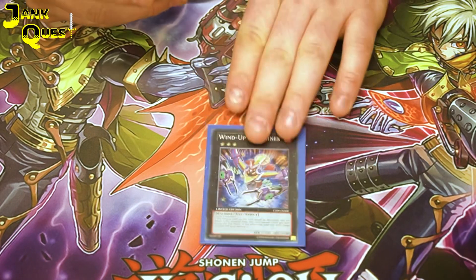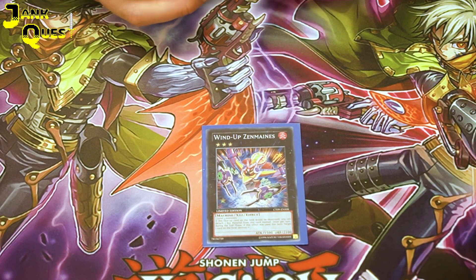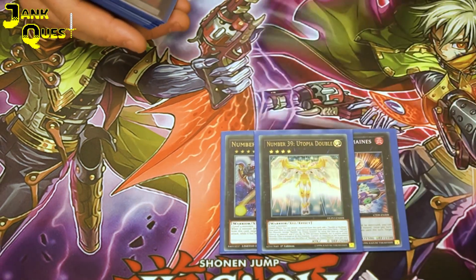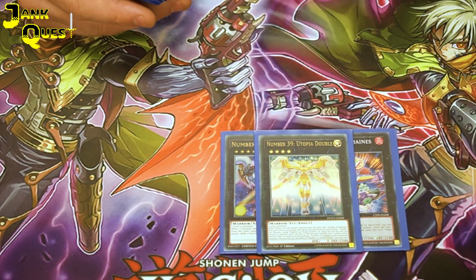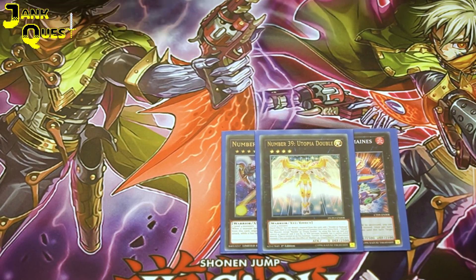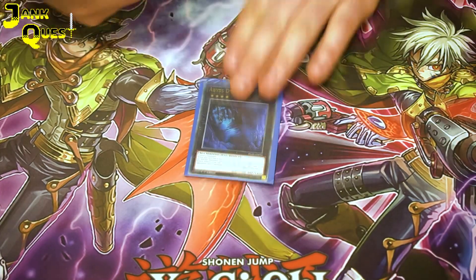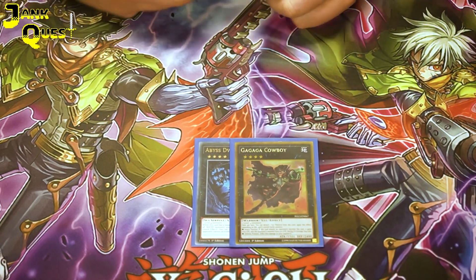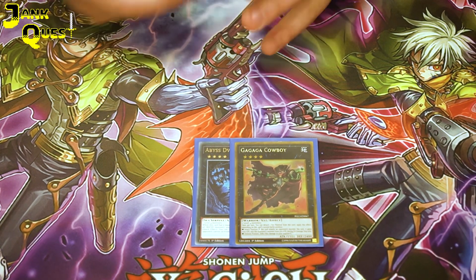Onto the extra deck: playing 1 Zenmaines, your rank 3 — it can protect itself and then in the end phase if it managed to protect itself it can target a card on the field and destroy it. Playing the Utopia Double package for rank 4s — use the Utopia Double quick effect, add Double or Nothing, rank up into Utopia, negate its own attack and go double over it to do 10k over something with 2k or less attack for the OTK. Playing Abyss Dweller for the current format, and Gagaga Cowboy for time rules — gets you some wins just by doing 800 damage to your opponent.